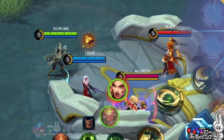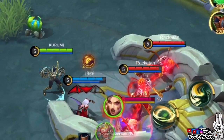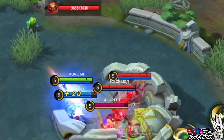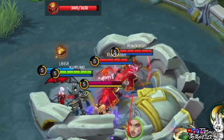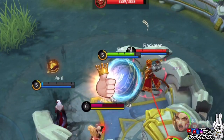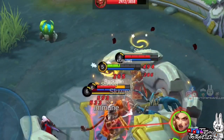Lastly, we have Kufra. We tried if the other cursed targets will also experience knock-up from Kufra's first skill. As you can see, the other 2 cursed enemies were also knocked up. Therefore, Carmilla's ultimate is best when your teammates have either burst damage or area-of-effect crowd control skills.